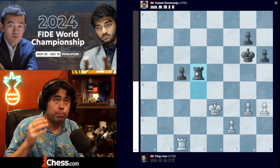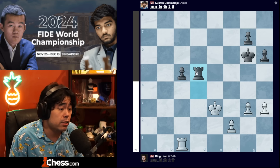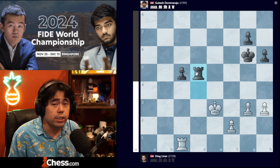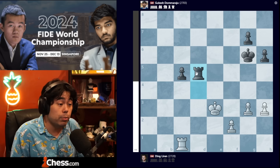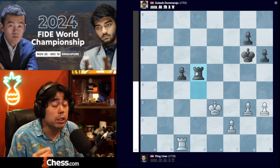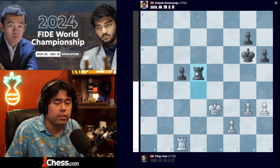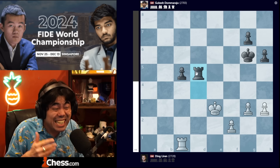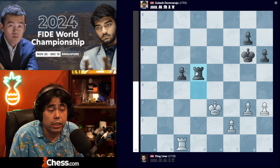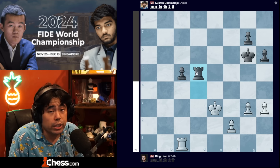Ding should be bringing his absolute best openings to the table and this is not it. This game frankly felt like the opening you play in a blitz or rapid game — something you prepare for 30 minutes before a quick game with very little on the line. Gukesh must be riding really high now, feeling extremely confident, no doubt thinking 'what is this nonsense, this is not a serious opening try — if this is the best Ding has in game 4 where he needs to put pressure, what else can he really have left in the tank?' This bodes very, very poorly for Ding.